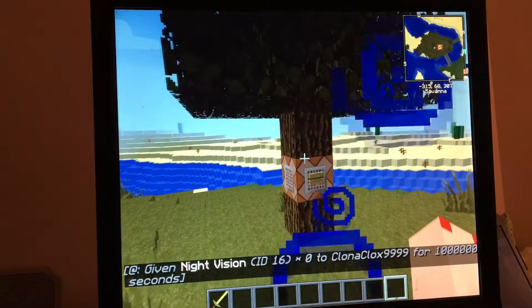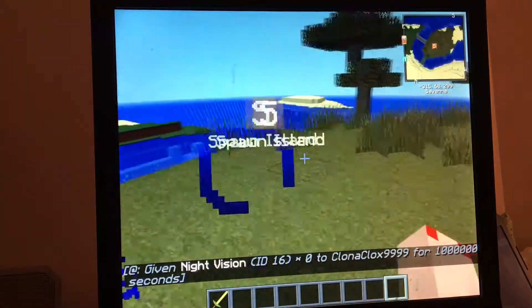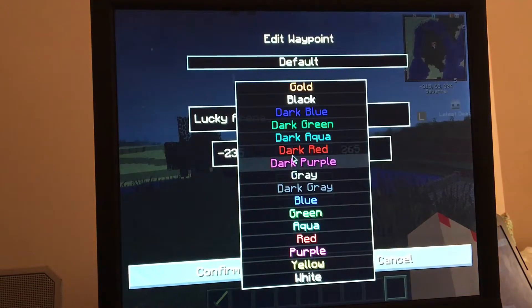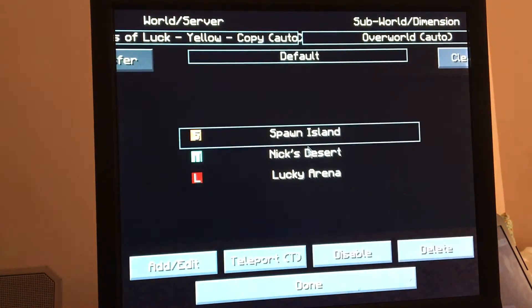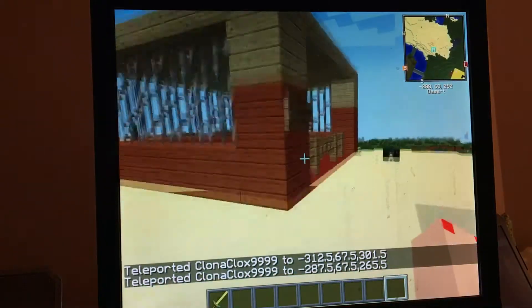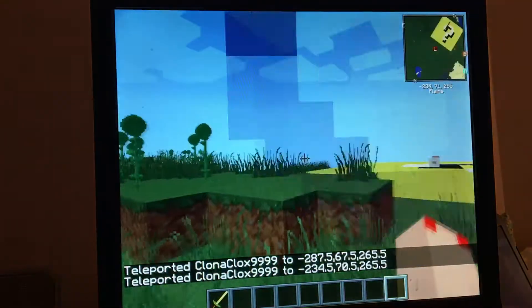I'm going to hit this part of the tree because I'm just going to give myself night vision so if it gets dark I won't be affected. You can see we got waypoints now — we have Spawn Island, Nick's Desert... Hey Nick, how's it going? Buy something, will ya? Okay, I'll do that later. And we have the Lucky Arena.